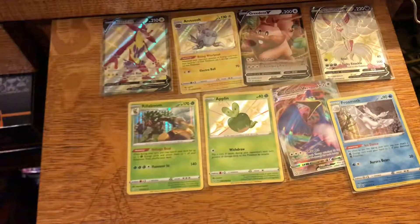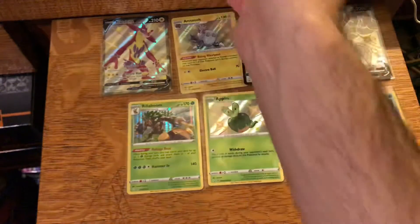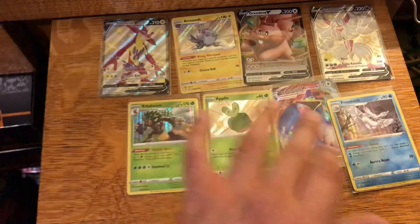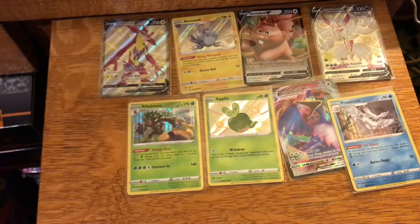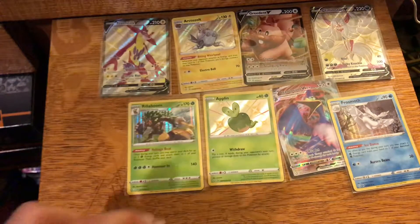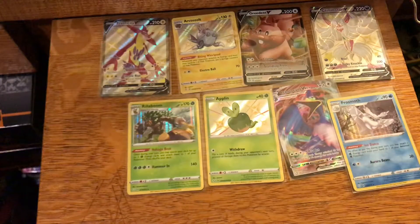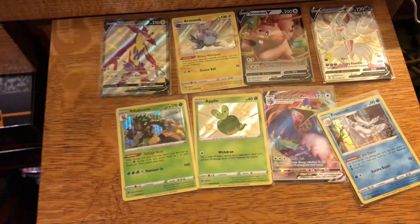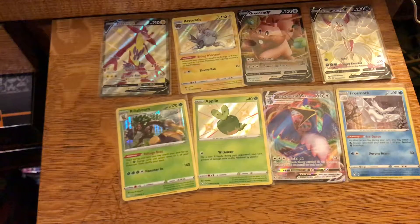Let's take a look at all of our pulls out of this Elite Trainer Box, which I think is pretty good. Out of 10 packs, we technically got 8 pulls. Toxtricity V was in our first pack. Arctozolt Shiny and Greedent V were in the same pack. Grimmsnarl V was alone. Rillaboom Holo, if you want to count that, was in its own pack. Shiny Applin and Cramorant VMAX were in the same pack. And Holo Frostmoth was just in the last pack. So we technically got 8 pulls out of our 10 packs from this Shining Fates Elite Trainer Box. Thank you so much for stopping by — please like, please subscribe, and I will see you next time.